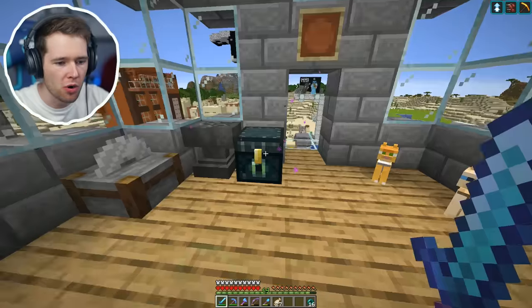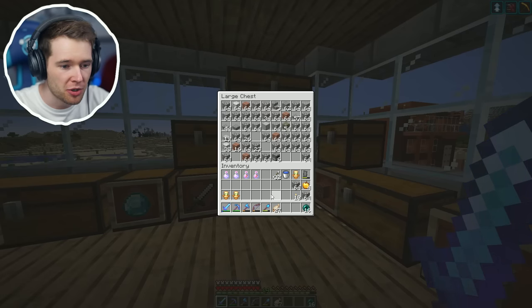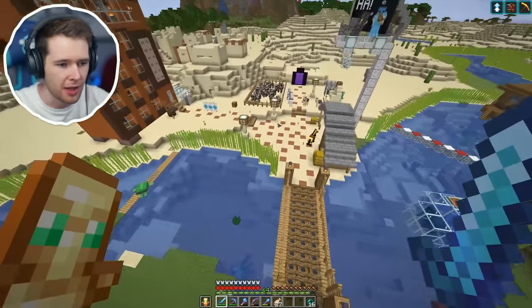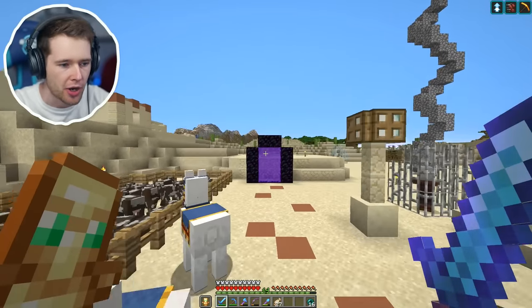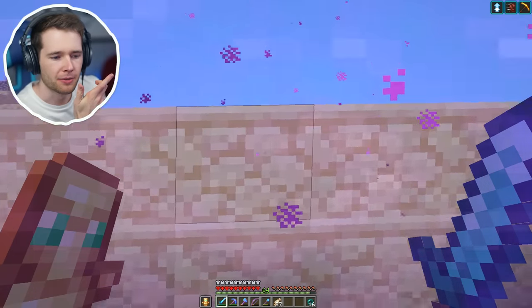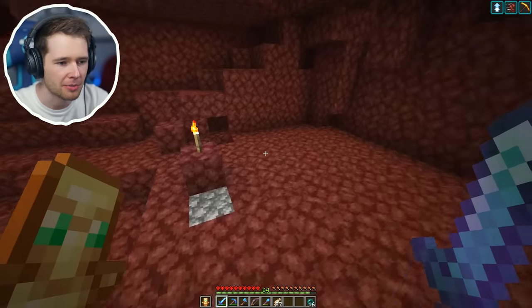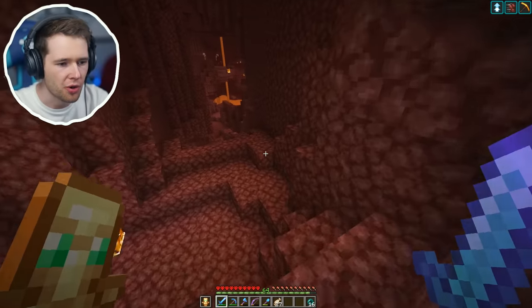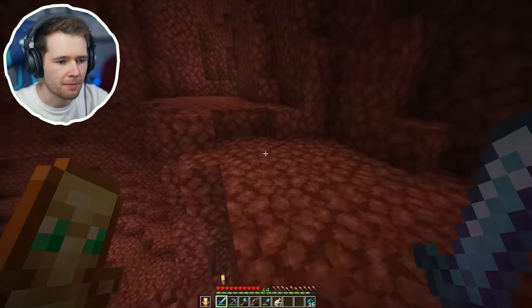I think this is all we're gonna need — we got four golden apples, some cobblestone. I might grab another stack just in case. We've got a few different totems of undying; I'm gonna take one in my offhand just in case. I need to go back into my nether portal and then the end portal where we killed the ender dragon — I'm pretty sure that's gonna stay active. I need to get back to the portal down here and find my way back to the stronghold, enter the end for a second time, and then we're going to an end city.